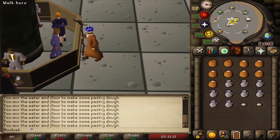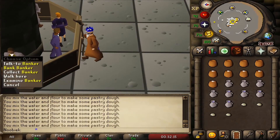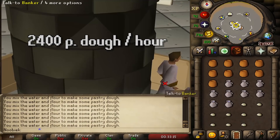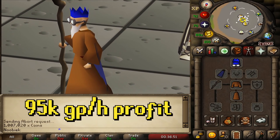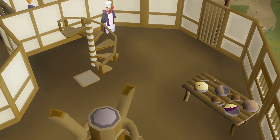Pastry dough has no requirements and is made the same way as pizza bases. You can make around 2,400 per hour, resulting in a slightly higher profit of 95k GP per hour.